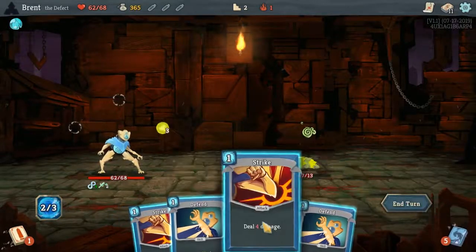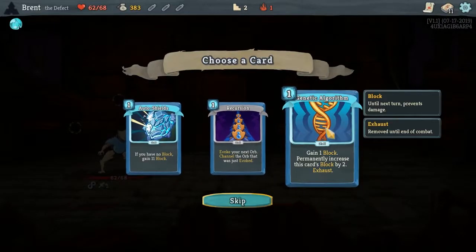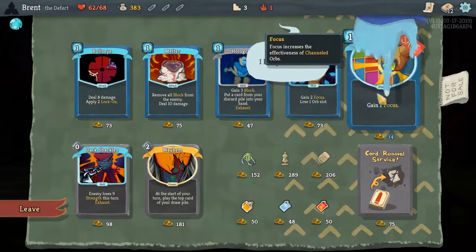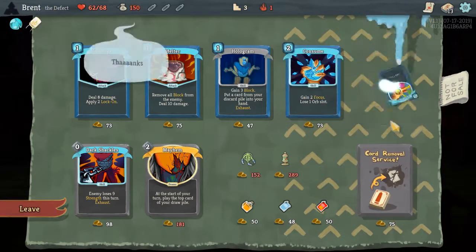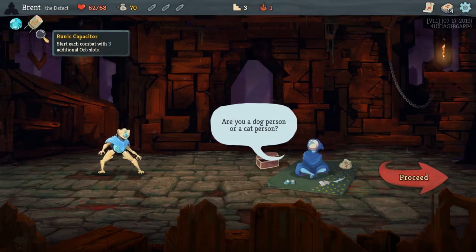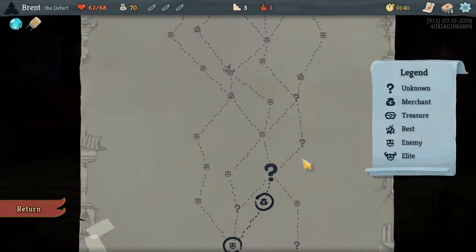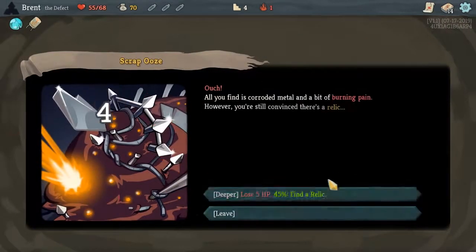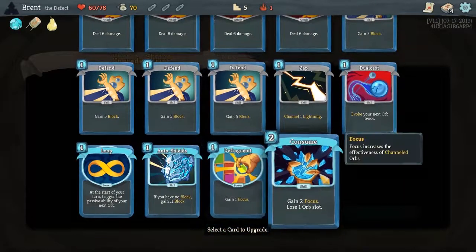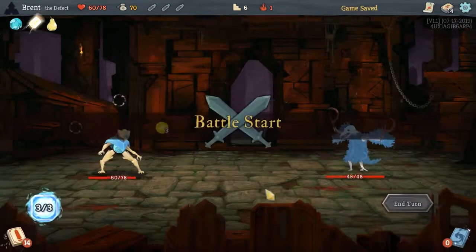We don't have any lightning right now, so we can't take advantage of our Loop. But it's not going to matter. We need to add either some lightning or some dark to the build. Genetic Algorithm could be really good to start with, but Auto Shield I think is a little better — just to start with, I feel like it's more consistent. Ooh, Capacitor and Defrag. And Consume. Let's do this one. I guess Consume — we're going like full super focus. So Runic Capacitor started with three additional orb slots, and then we picked up Consume: gain two focus, lose one orb slot. And Defrag: just gain one focus. That's really good for dark or lightning builds — really good for any build that involves orbs.